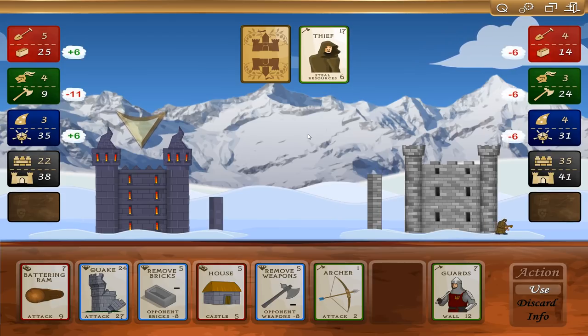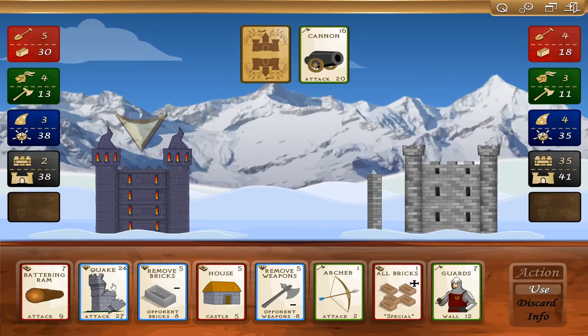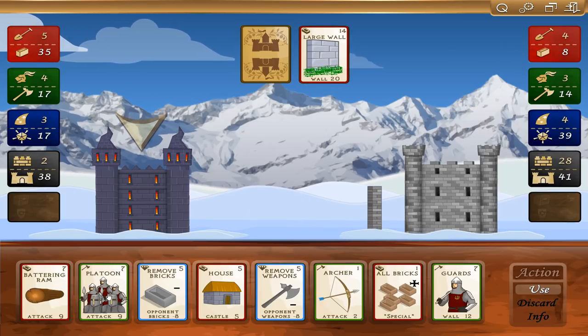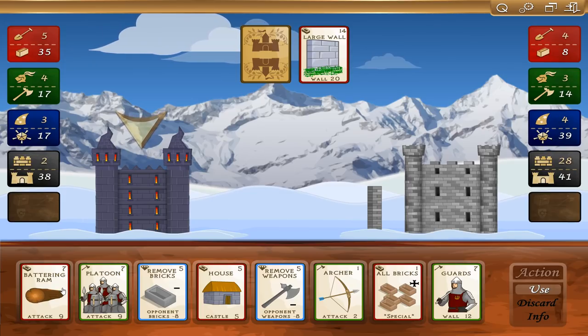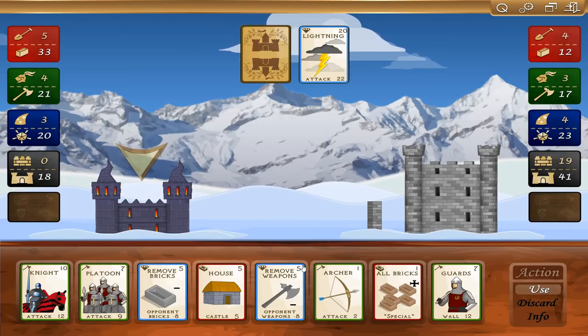Quake — we can do some damage. Nine attack isn't going to take that wall down. We don't have any wall cards. Battering ram — let's just keep up the attack here. Lightning. I'm down to 18, I really need to do something about that. Let's improve my castle. He's discarding something. Battering ram, weapons, archer, all bricks, guards — I guess we're going to have to up our wall. Good thing I did that.